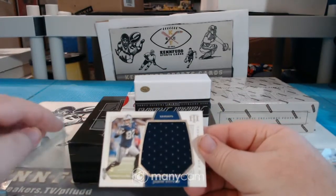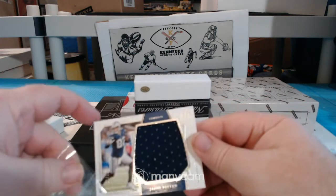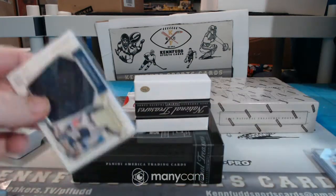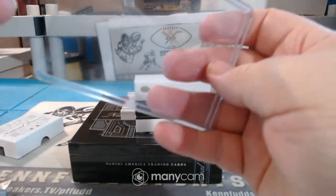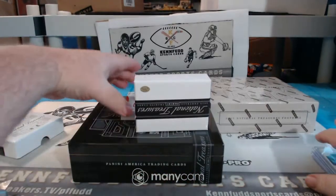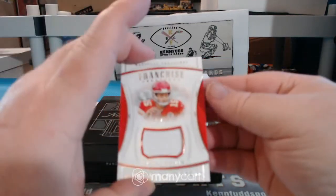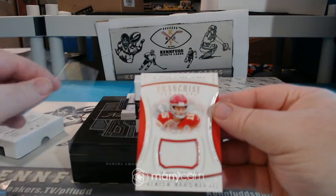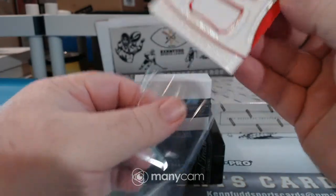Also for the Cowboys, Jason Witten, Jumbo Napkin to 99. And Franchise Treasures, Patrick Mahomes, 23 of 99.